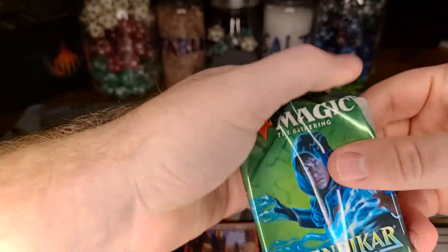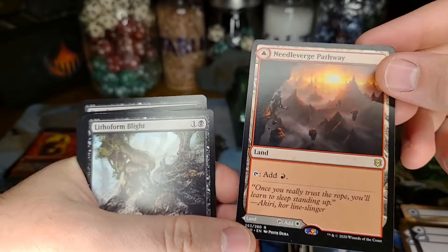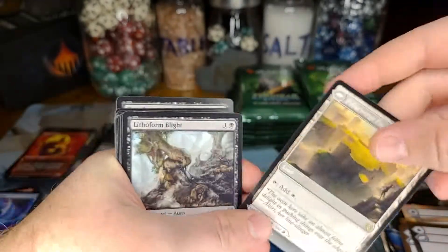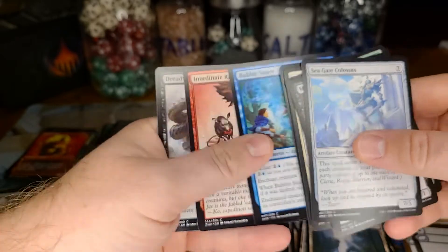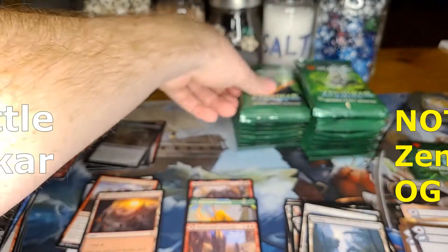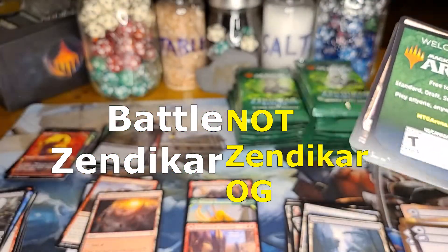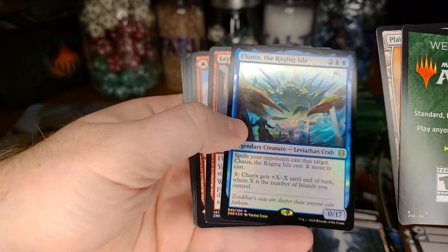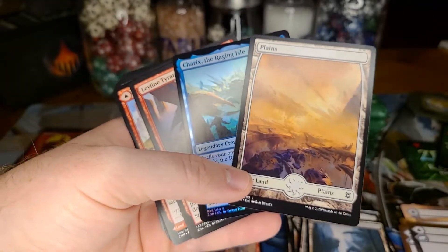Just keep cruising along. Another foil, and my first pathway in this box — the red-white one, the Needleverge Pathway. I really do love the normal art and the extended art, I like pretty much everything about the pathways. I actually take credit for having come up with that idea way before, when the original Zendikar was out. I suggested: why not reprint the original duals without devaluing them?